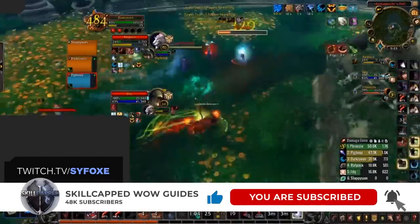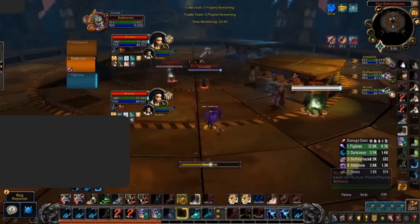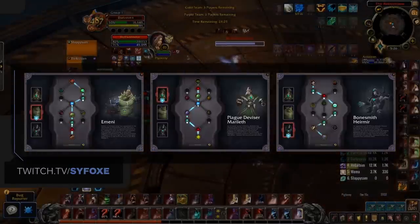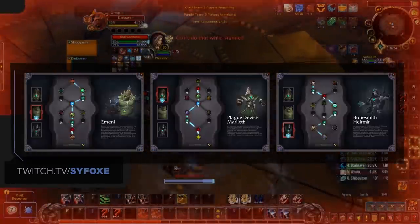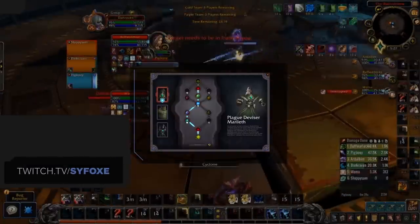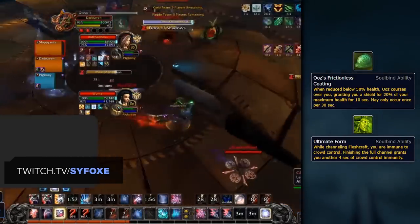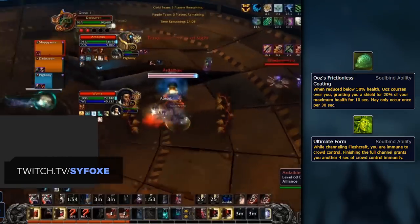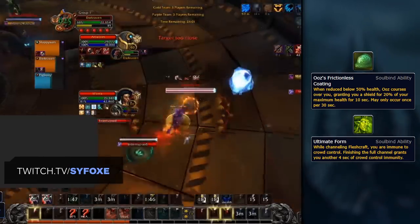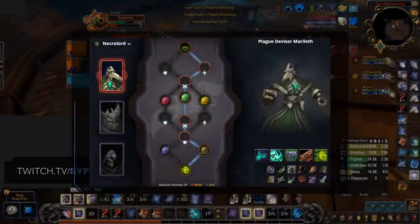Now that we've sided with the Necrolords, it's time to choose a Soulbind. Soulbinds are essentially skill trees that you progress through as you journey through Shadowlands, providing mostly passive bonuses. There are three Soulbinds available to the Necrolords: Emeni, Plague Deviser Marileth, and Bonesmith Heirmir. Out of these three, the one that stands out for Feral Druids and most classes in regards to PvP is Plague Deviser Marileth. The main reason for this is two abilities in particular: Ooze's Frictionless Coating and Ultimate Form. Ultimate Form gives you four seconds of CC immunity after channeling Fleshcraft, and the Frictionless Coating acts as a last stand if you drop below 50% with a very short cooldown, giving you the ability to survive swaps a lot easier. On screen now, you can see the Soulbind route that we recommend.